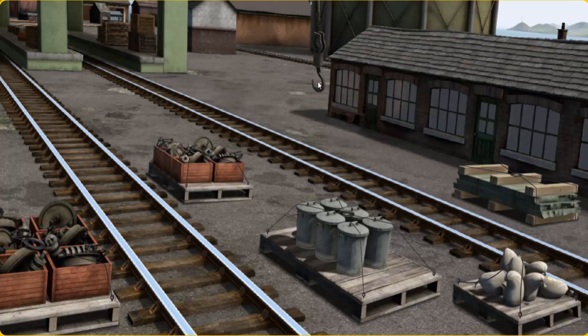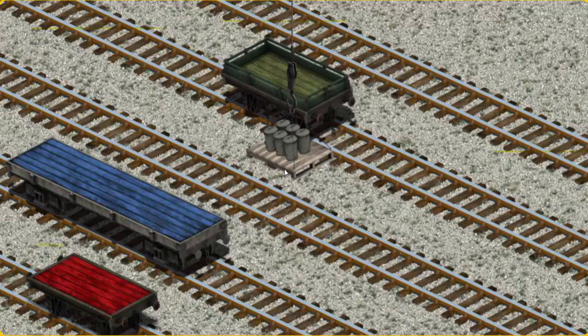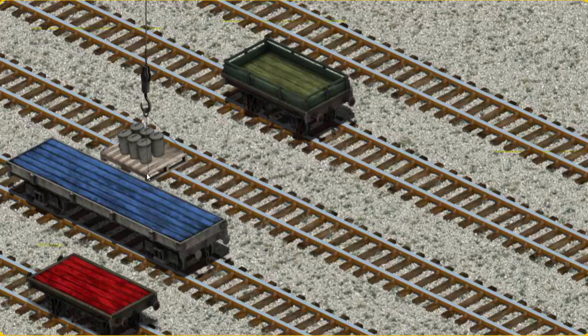Help Cranky find the rubbish cans. You found them! Let's lift and load. Now the cargo must be loaded. Show Cranky where the green flatbed is. You found it!